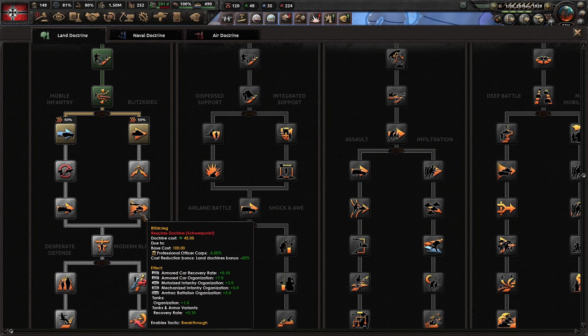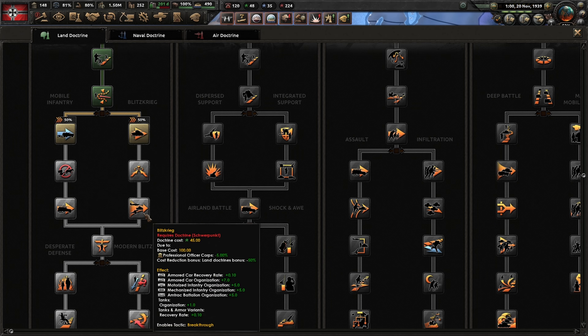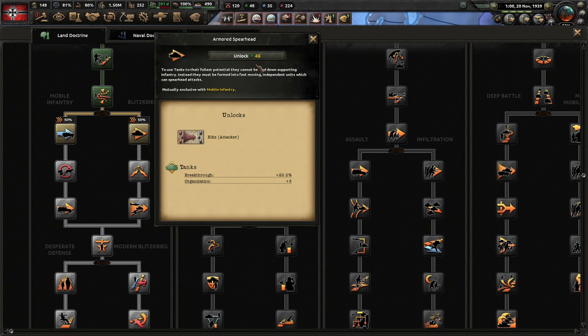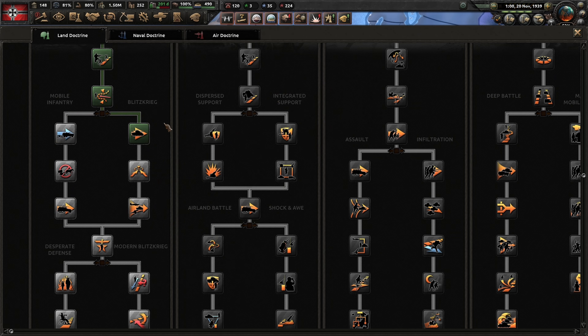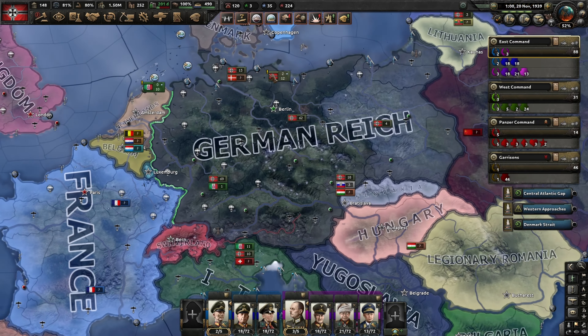What we're mostly missing here is support equipment, artillery, and trucks. We're mostly done with the tanks and we'll get our tank division soon, so we're going to make some changes to that.